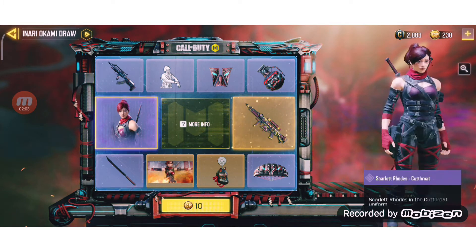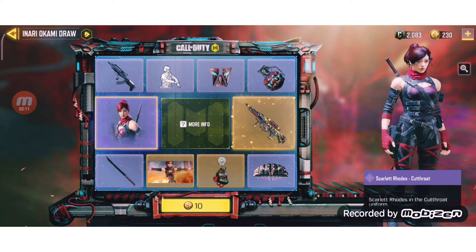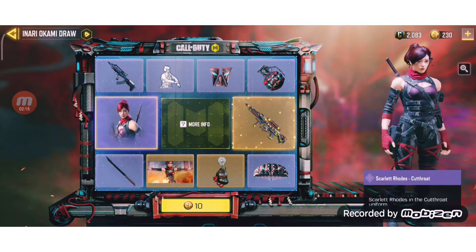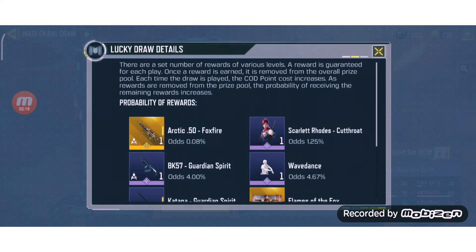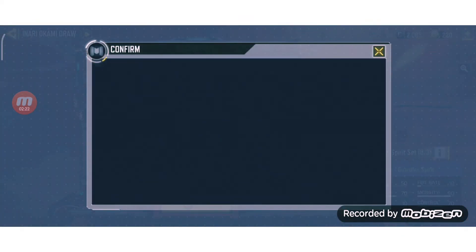So you know already what I want — I want the character skin or the katana. I'm gonna do my trick. I'm gonna buy this lucky draw.